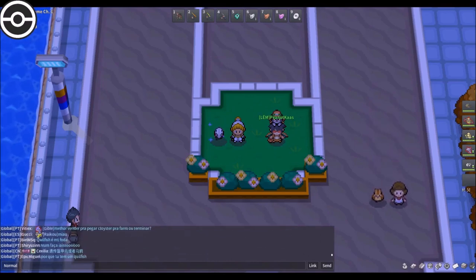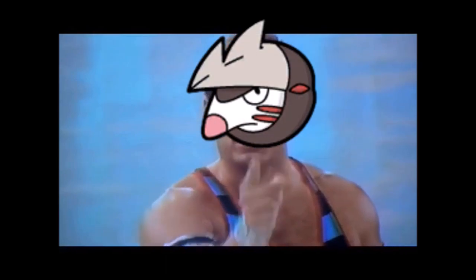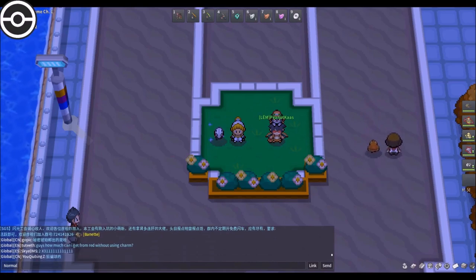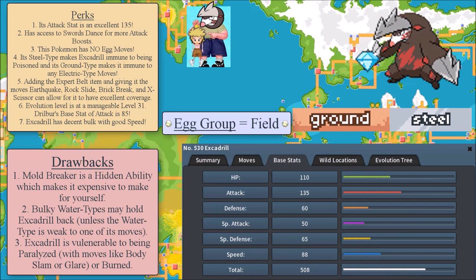I have a question for the gym leaders and Elite Four members in certain regions for story mode — are you ready for pain? Are you ready for suffering? There are certain story mode gym leaders and Elite Four members that are shaking in their boots right now. If you're ready to give these gym leaders and Elite Four members pain and suffering, here's the next Pokemon for you. It comes in the form of a pointy mole, also known as Excadrill. What are the perks for Excadrill? Its attack stat is an excellent 135.